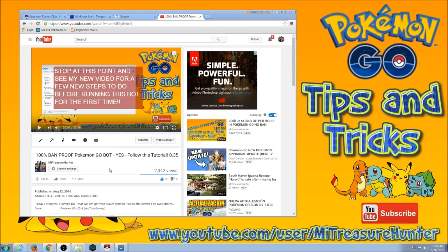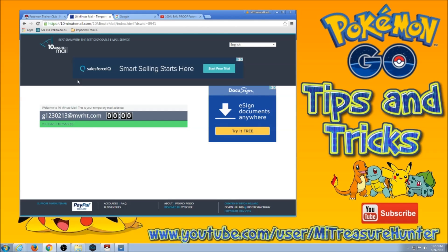One of the most difficult, or time consuming things with making new accounts is setting up the email. There's lots of different ways. People say make Gmail accounts, don't make Gmail accounts. All the links are going to be in the description. The quickest, best way is to use this right here — it's called 10minutemail.com.